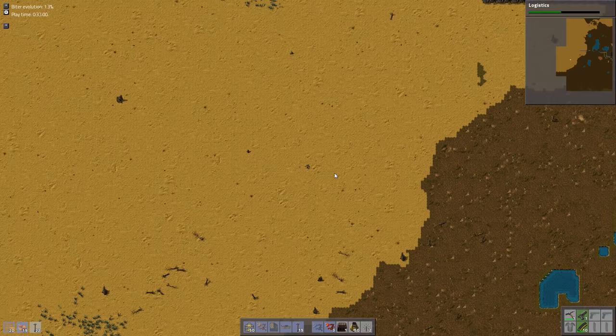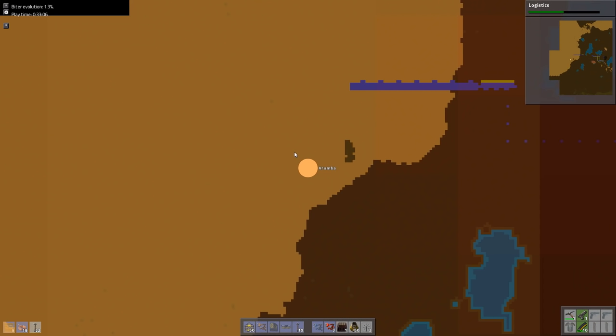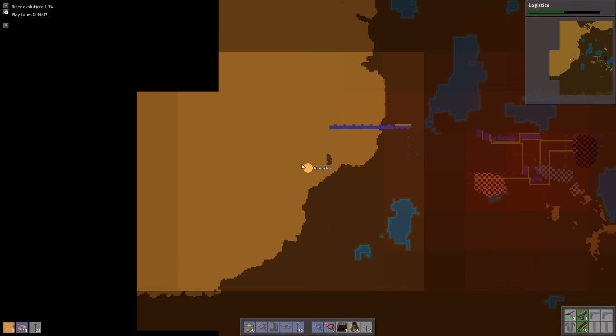That's as far as the power line needs to go, so this whole area can become smelting. This nice, beautiful, big area available. So let's start it. We're going to have all these resources come in over here and then probably have the smelting area go down.